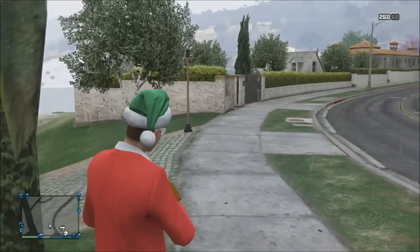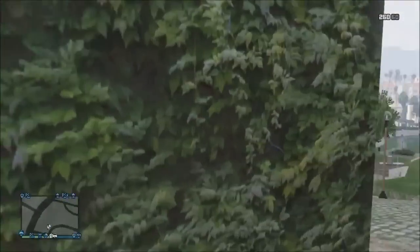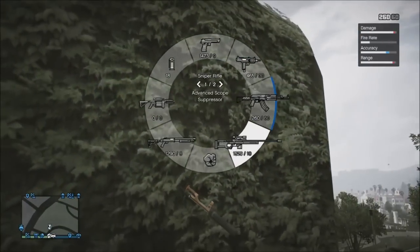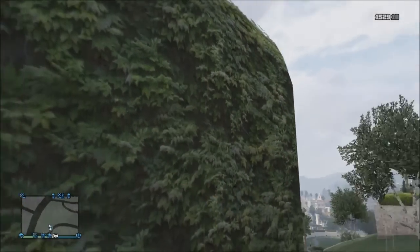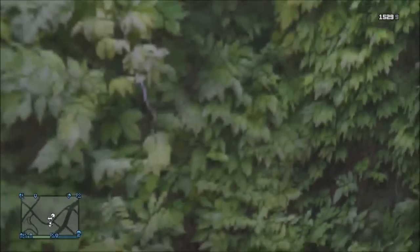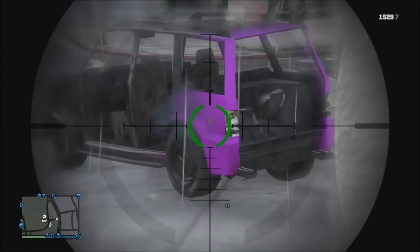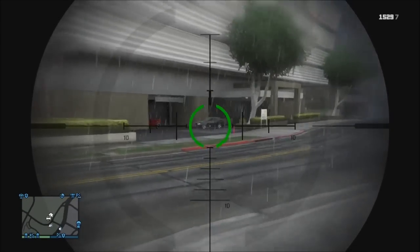Now you can go AFK, you can do whatever you want, you can shoot enemies. The only way you can shoot enemies is with a sniper because the barrel for the other guns isn't long enough to shoot out. But yeah, as you guys can see, boom — you can shoot out, you can really do whatever you want. You control your friends just like with the last one.